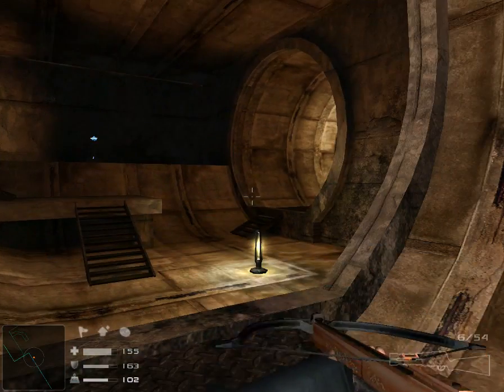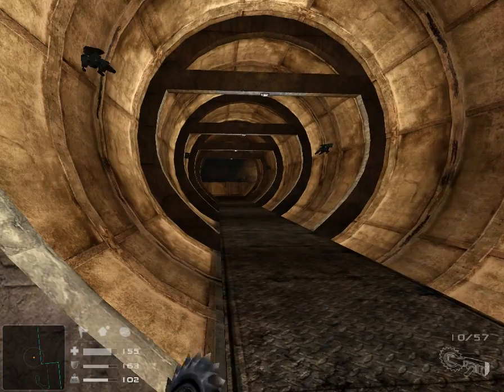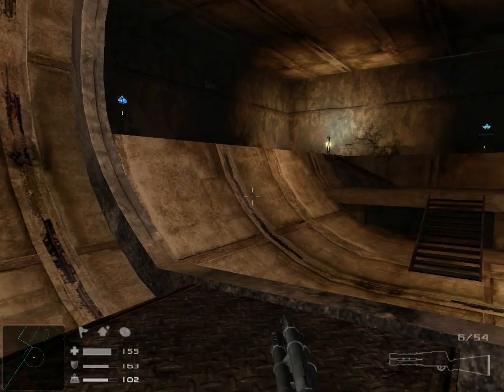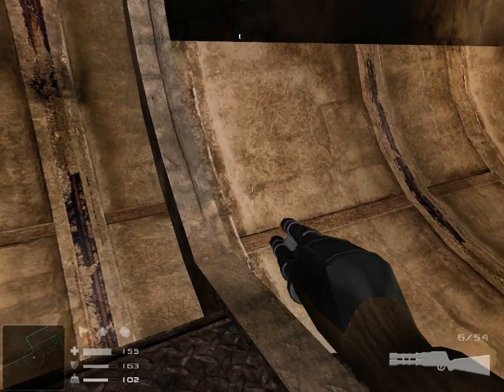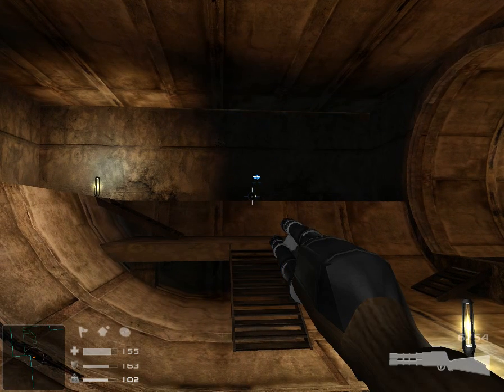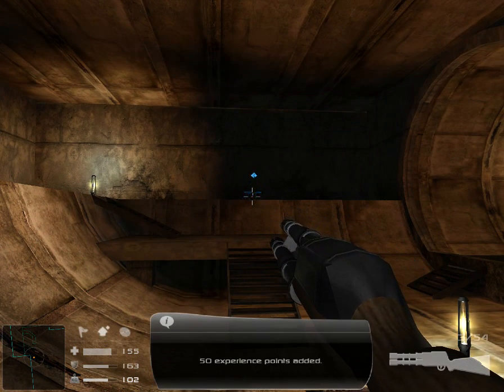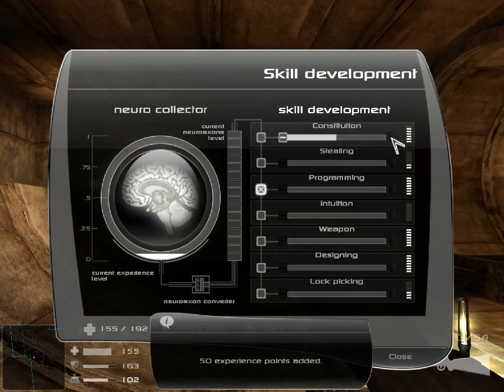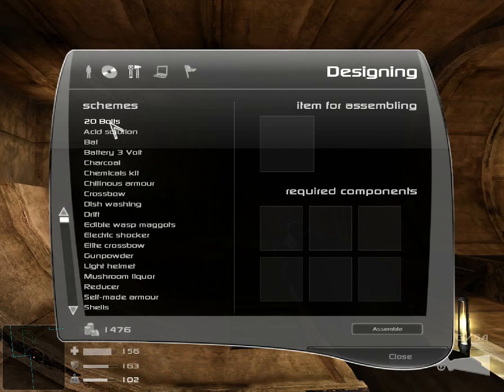Unless you're a really good dodger — which, sometimes, I am. Let's just focus on getting out of here. I can't jump. That's better. Let's focus on that one. Yay, level up. I have a feeling that we should make some bolts.